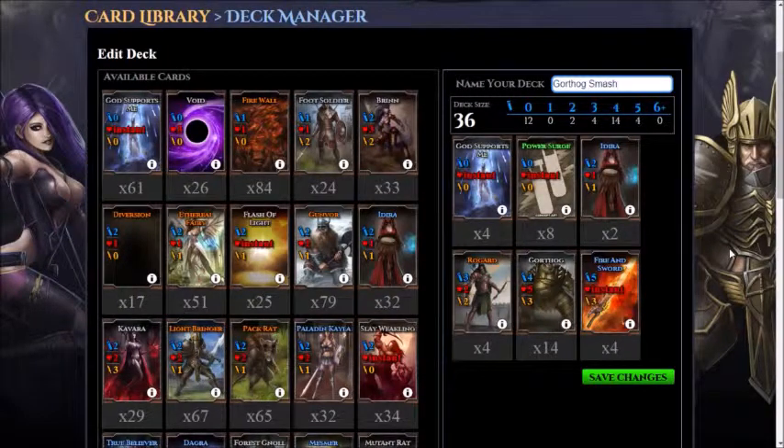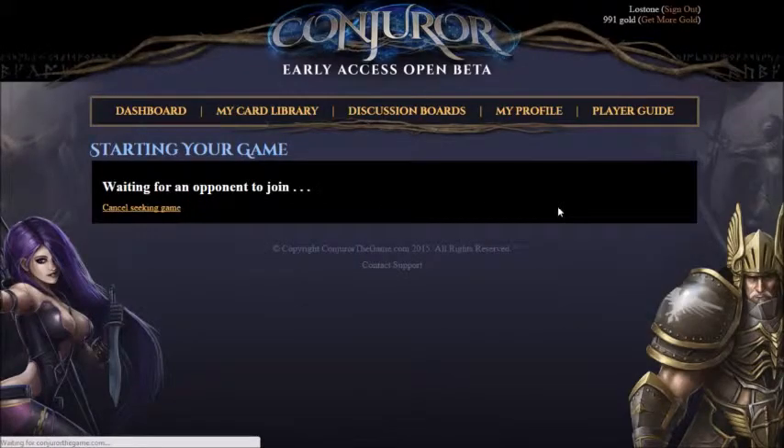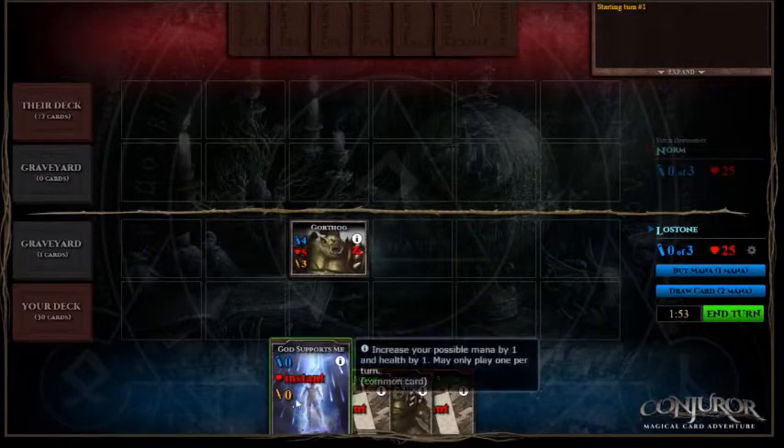The point of this deck is to use your Power Surge first turn to be able to cast a Gorthog and prevent any rats from taking control of the board. There's a big problem with some players playing rat decks, and it has led to the formation of the rat hunters, as we like to call ourselves.